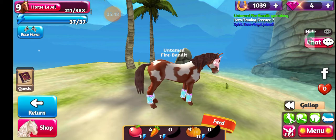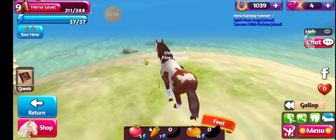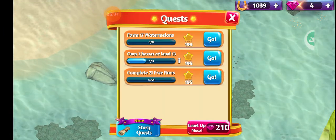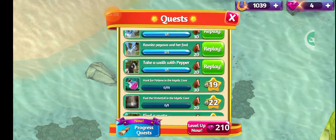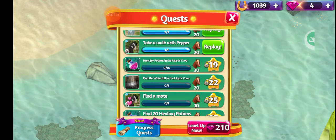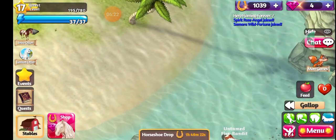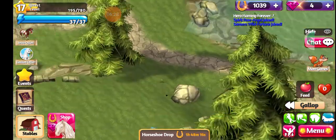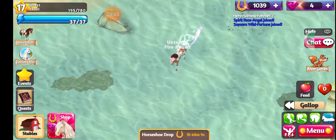Anyway, that's basically what you do on the map — you have more areas you can open up but I'm only level... let's see, quest level. Because you've got your horse level — this horse is level 9. I did have a level 53 but I got rid of it to get a new horse. I'm level 18 and I need level 19 for my next quest, which will be 'Hunt for Potions in Mystic Caves.' If you guys wanted to watch the next video just to see what some of those are, you're more than welcome.